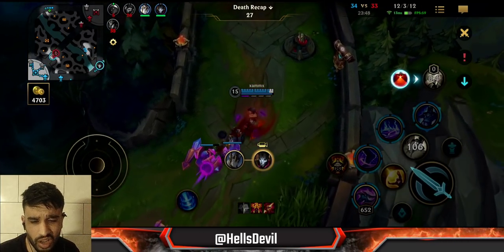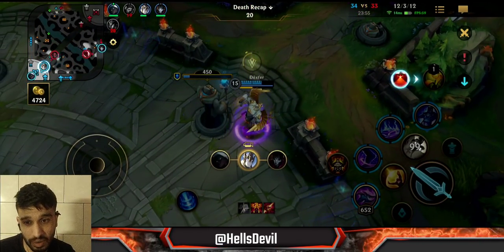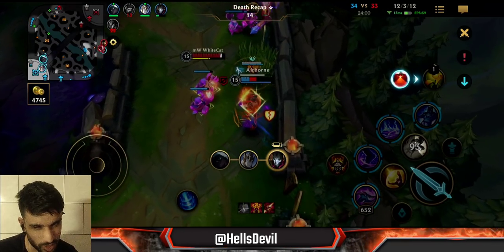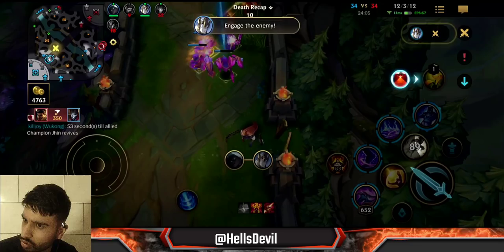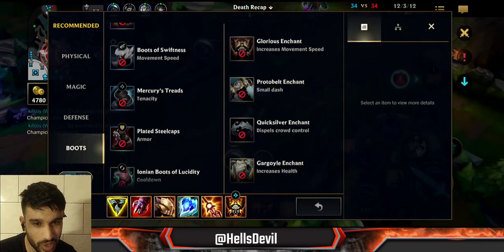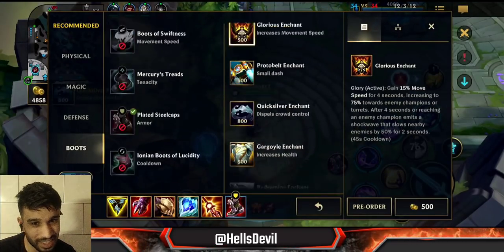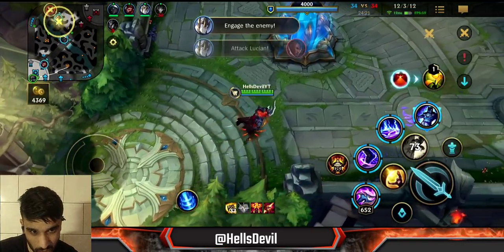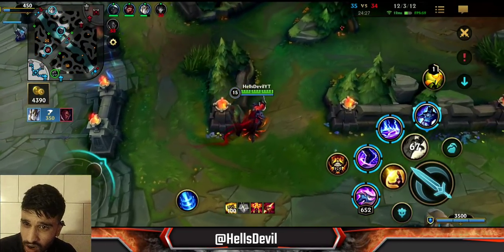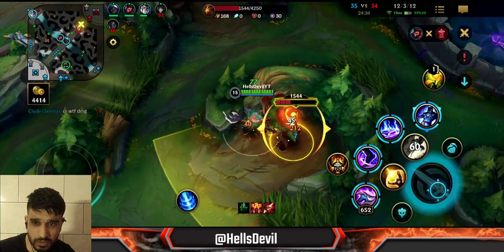The reason Nasus is really powerful in the mid game but can struggle in the very late game is because the enemy is going to have Mortal Reminder. Not only does it have 40 percent armor penetration, it also reduces your healing by like 60 percent. That's the healing you get from your passive, which is huge — this is what Nasus really struggles against. It's going to reduce your healing by a lot and go right through your armor, so the enemy ADC like Lucian is going to shred through me.